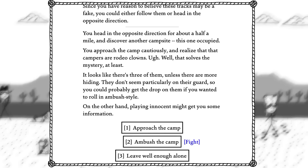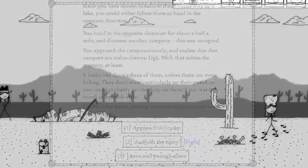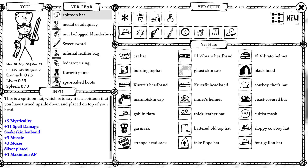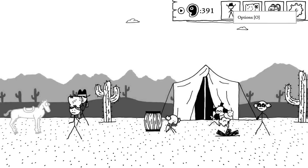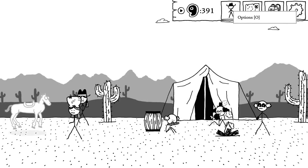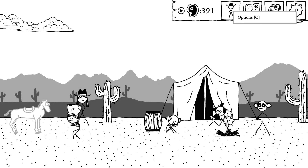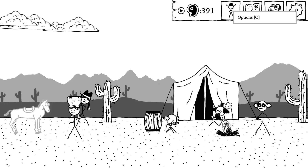It looks like there's three of them unless there are more hiding. They don't seem particularly on their guard, so you could probably get the drop on them. You want to roll in and ambush them — might get you some information. Do I have the colorful hat? No, I don't. I don't know where the fuck I get this colorful hat. I could have gotten this for free! I could have fought these guys for free and gotten a ticket!